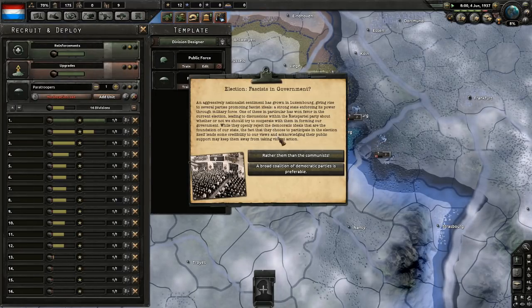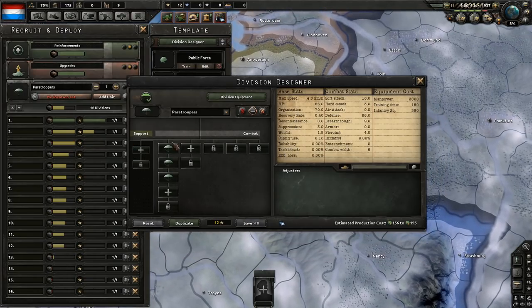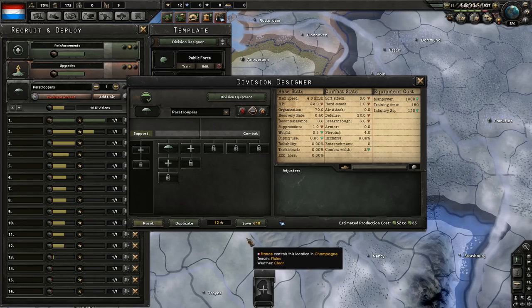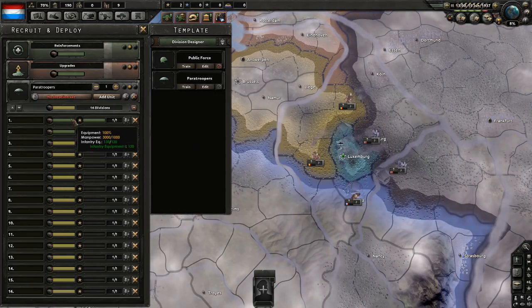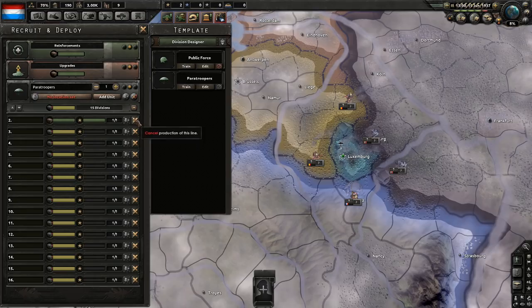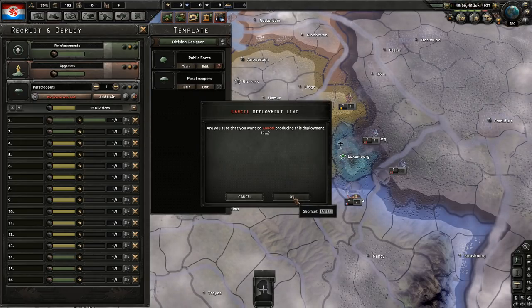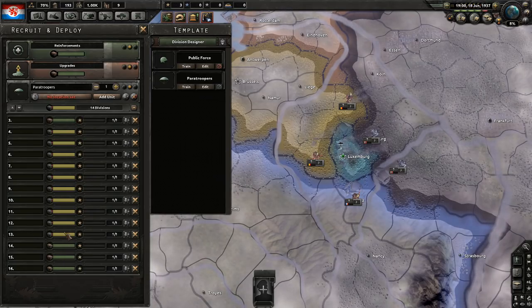Speaking of equipment — increase the popularity of fascists and use our experience to reduce the size of our paratrooper regiments. 3,000 manpower — let's cancel that line because we're wasting manpower that way. And the fascist coup. Perfect. Is it better now? Yes, it is. It seems like a bug — I should probably report this.